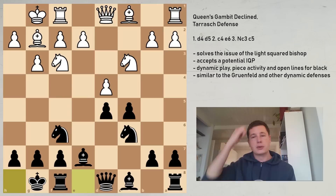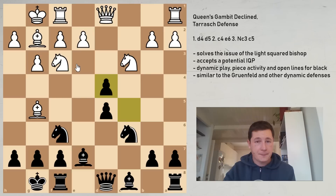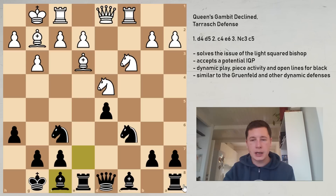The main line is cxd4. cxd4 accepts an isolated queen's pawn and goes for dynamic play. Nd4 is the best move, and in this position black continues with h6, Be3 — you want to be defending the d4 square — and Re8. After Rc1, which according to Kasparov was the best move, black has several options. The best one by far is Bf8. You can also continue with Bg4, putting pressure on e2, or Be6, but Bf8 is the most principled way to continue.